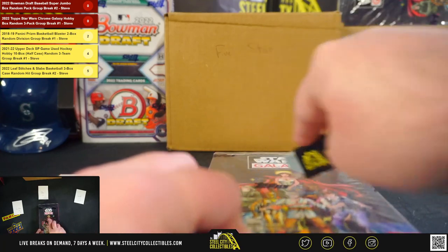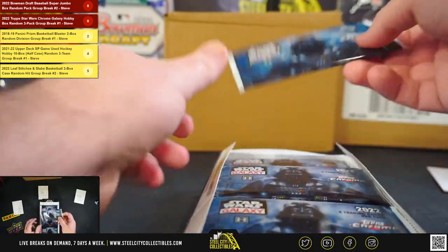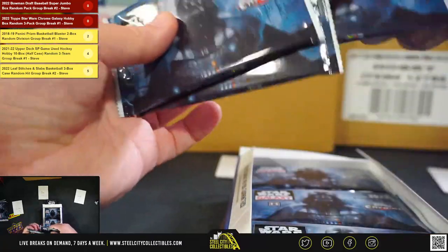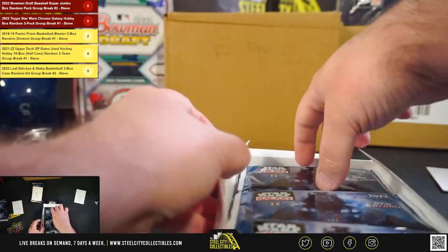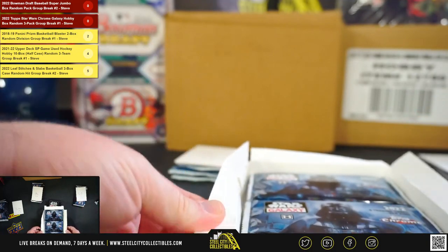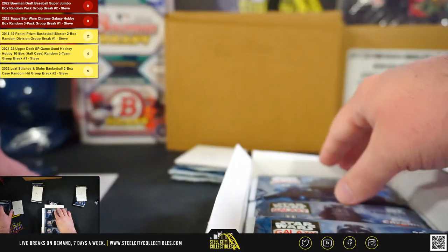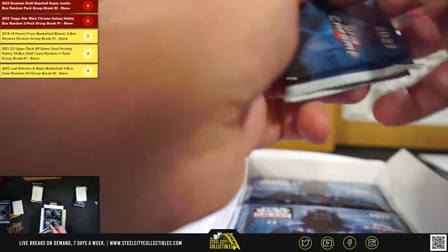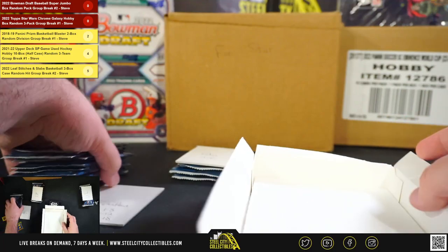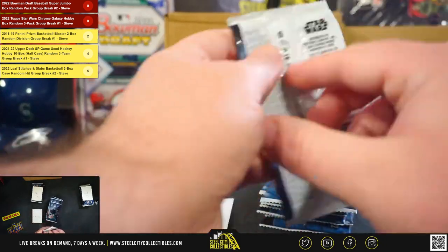Good luck everybody. I like how this is set up — perfect for the three-count. Packs one, two, three to Jonathan; four, five, and six to Kobe; seven, eight, and nine to Jared; ten, eleven, and twelve to Jonathan; thirteen, fourteen, fifteen to Jared; sixteen, seventeen, and eighteen to Jonathan. All right, good luck everybody — we'll start with Jonathan, who has nine packs in this break.